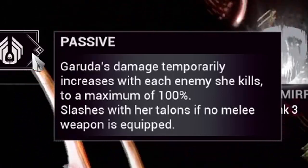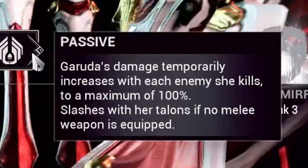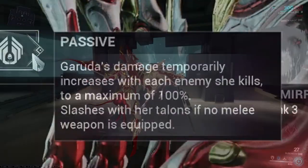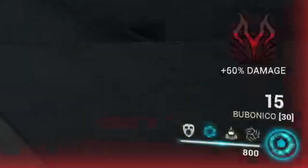What are Garuda's abilities for this build? Let's start off with her passive. To put this simply, Garuda gains bonus damage after each and every kill, ramping up to 100% bonus damage to her abilities and her weapons. So keep up that damage output and gain yourself a cheeky little bonus.